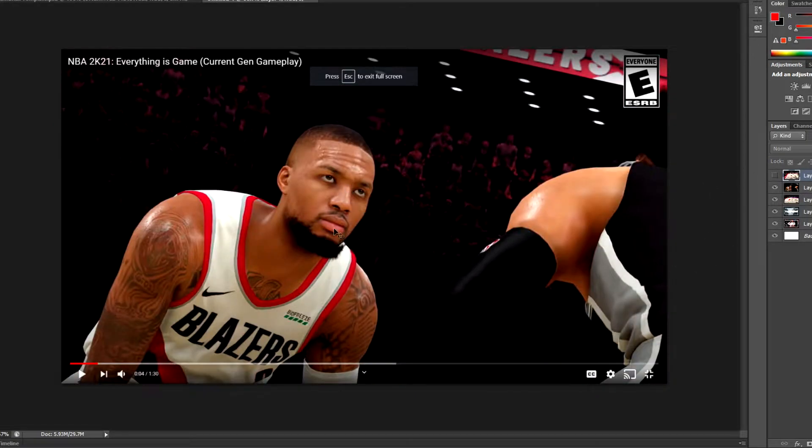Moving to the next screenshot — Lillard, he looks really good. He just has that death stare into his defender. Lillard does actually look really good in terms of his close-up. Now, this is a trailer but it is current gen gameplay, so that should be Lillard in-game, and he does look really good.